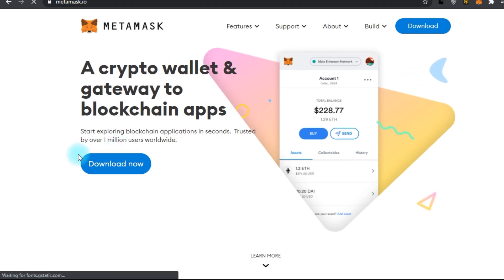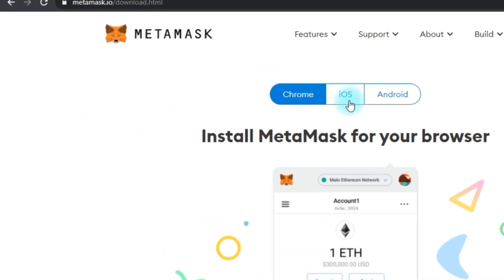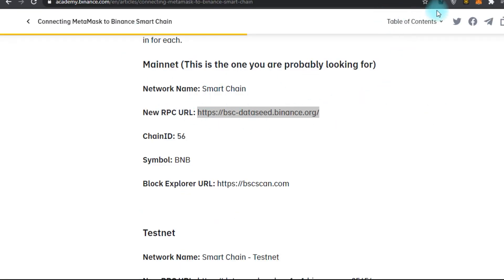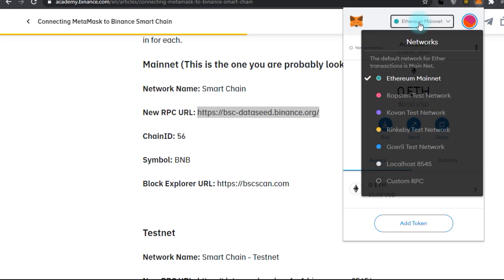Step number one: set up your environment. Install MetaMask from their site metamask.io. If you already have MetaMask, you can use the same address on BSC. You will need to configure your MetaMask for BSC, as shown here.